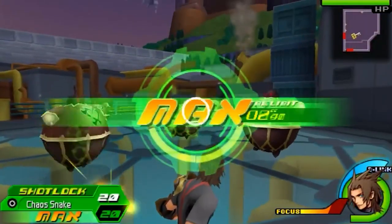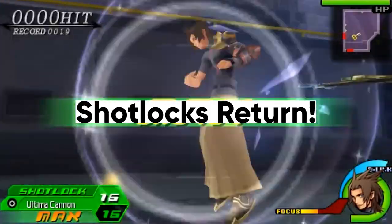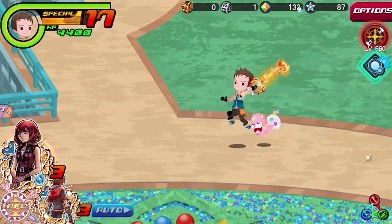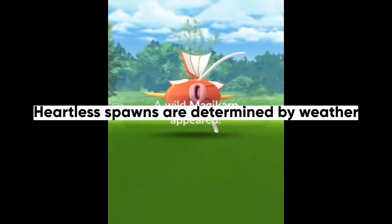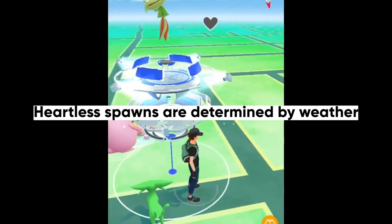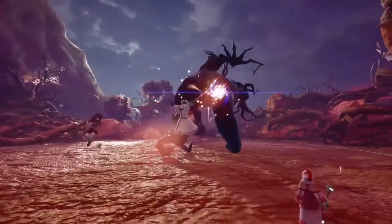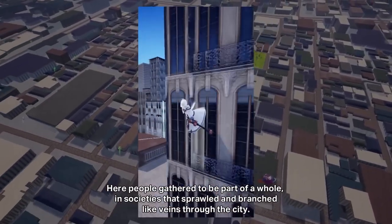Shotlock has been mentioned as making an appearance in the game. It's not yet clear exactly how it works, but if it's anything like the mainline games, it should be a spectacle. It's also possible to leave battles and return to the map by pausing the game. Since this is like Pokemon Go, the map world will be affected by real-world weather — the spawns of Heartless will be directly affected, meaning certain Heartless will likely only appear during specific weather conditions.